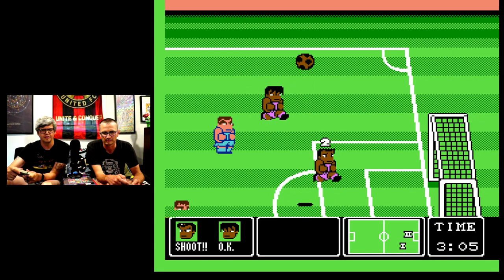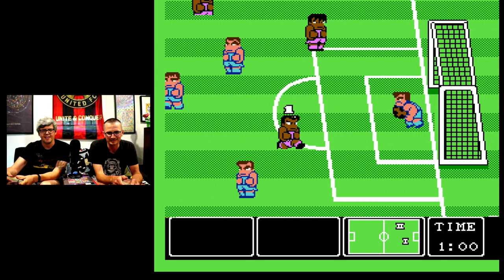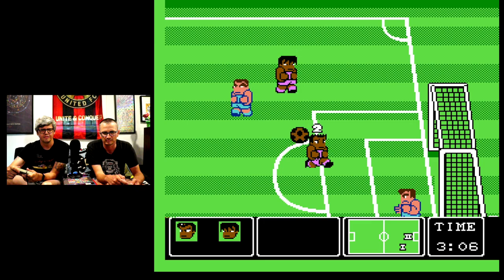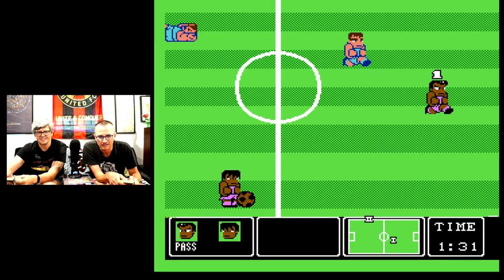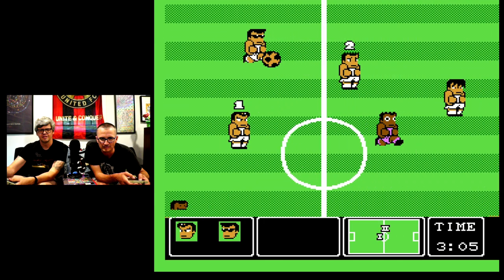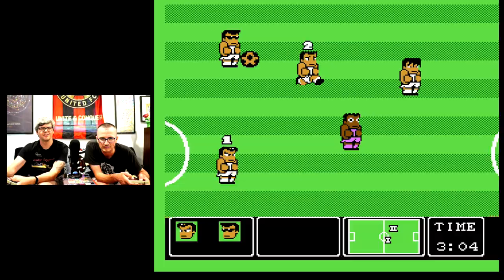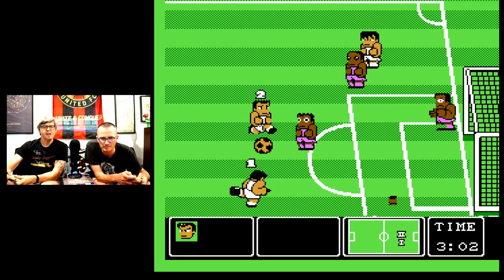The only downside: you can't switch characters in co-op mode, meaning that whoever you choose on the first screen you're stuck with. The first player can direct the computer players to pass or kick, but yeah, that makes for a lopsided co-op experience. However, there is this rad dialogue box on the bottom left that shows your command and whether the player can accomplish it or not, which is a really neat touch.